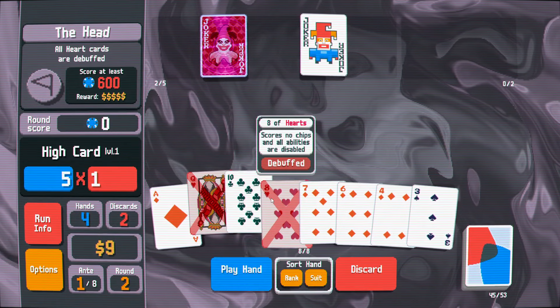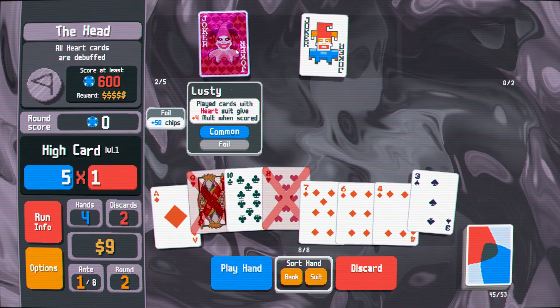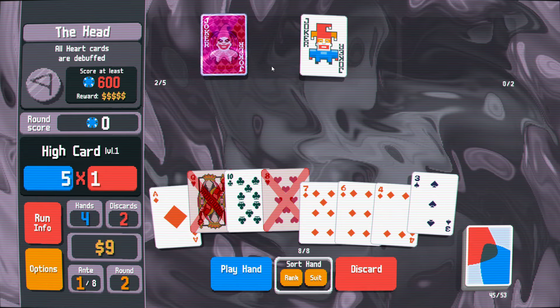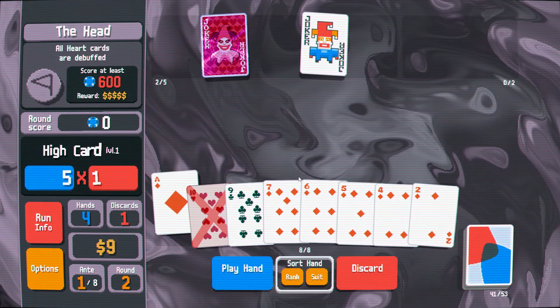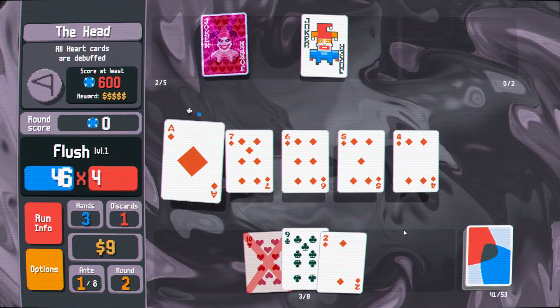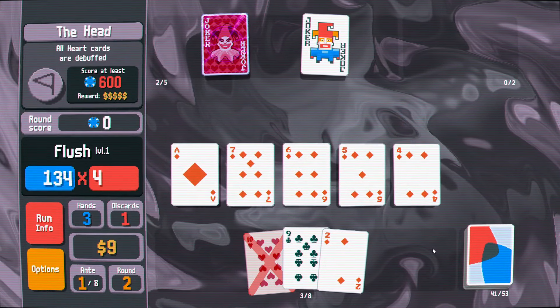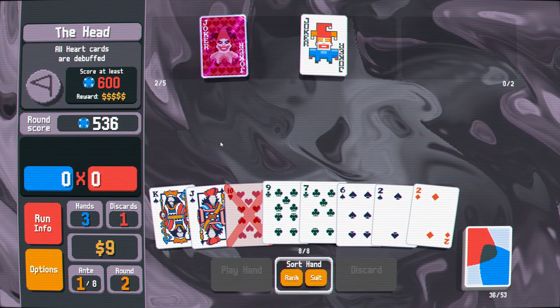So the diamond flush is the thing to pursue here. It is a shame that we have lusty joker with the hearts debuffed, but at least it has the 50 chips on it no matter what. We can just play anything at this point.